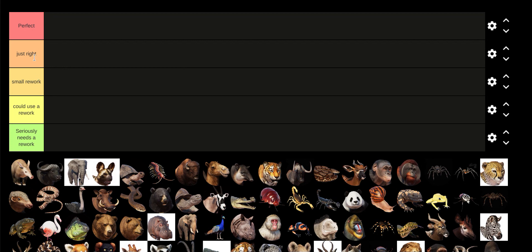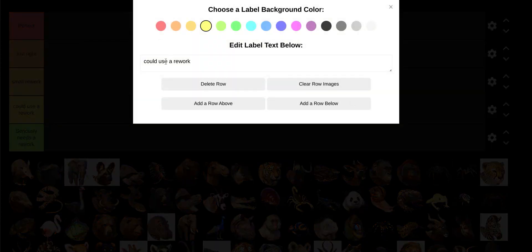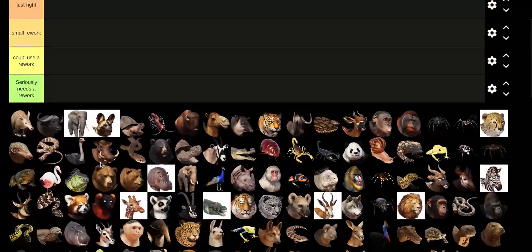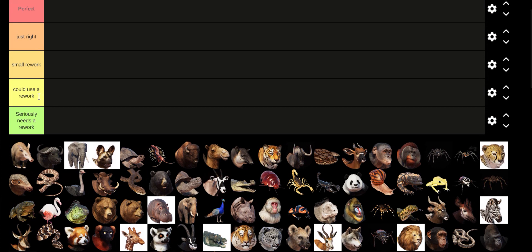"Just Right" are animals that are fine the way they are, but aren't really my favorite or just aren't top tier. "Small Rework" is for smaller, nitpicky things. "Could Use a Rework" is for animals that have some glaring issues that could be fixed.